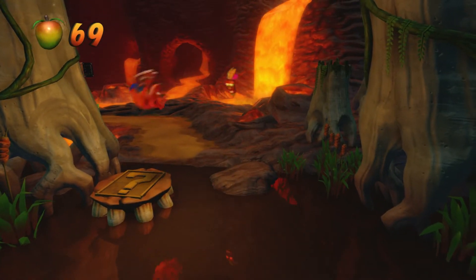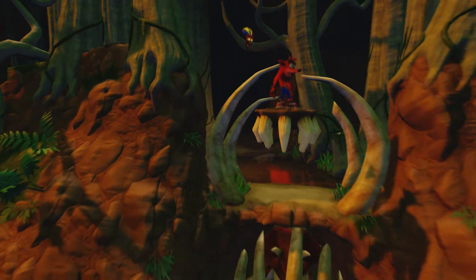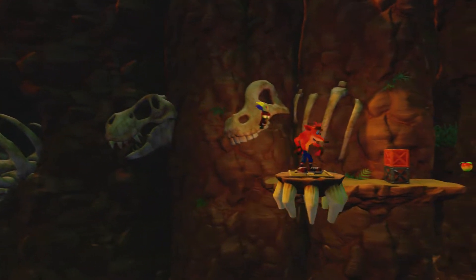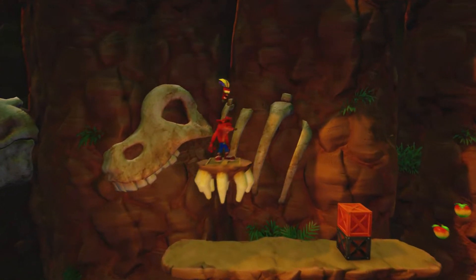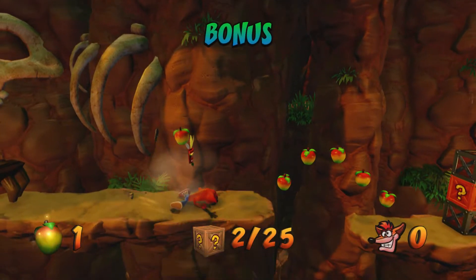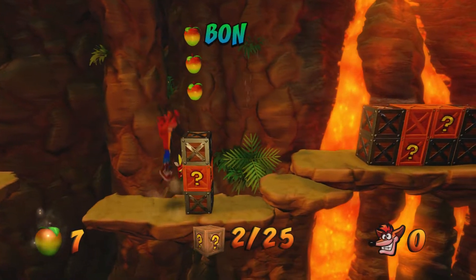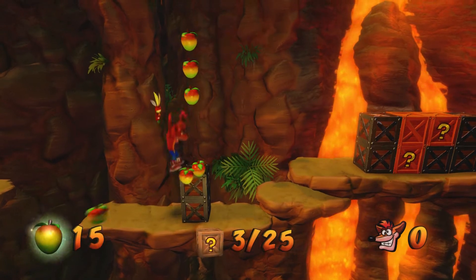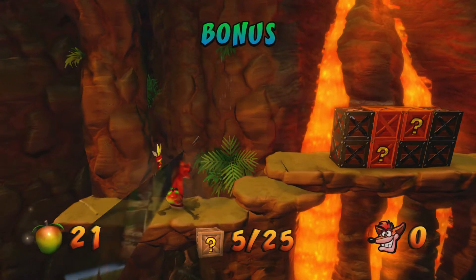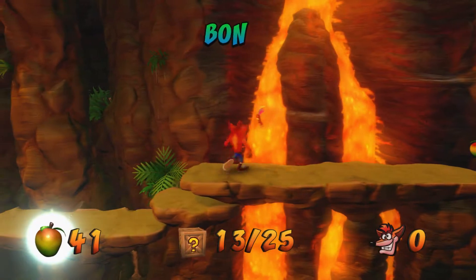We don't need to do the bonus level but let's do it anyway — why not, there's lots of wumpa fruit in there. All right, body slam — whoa, didn't work — there we go. Break that middle box and then we can slam these two. Oh, didn't time it right so it did the weaker slam.